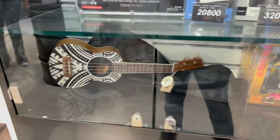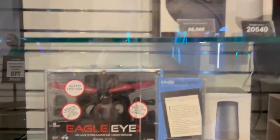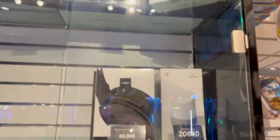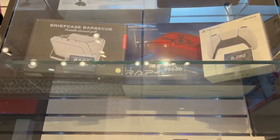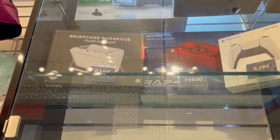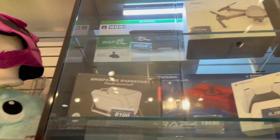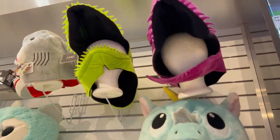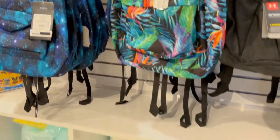They've got a guitar, speakers, drones, comfort headphones, a Google Home, and a PS5 controller. They've got a real arcade cabinet, a barbecue grill, briefcase, another drone, Xbox One, and another real arcade cabinet. There are dinosaur heads you can wear, and backpacks — very nice, but very pricey.